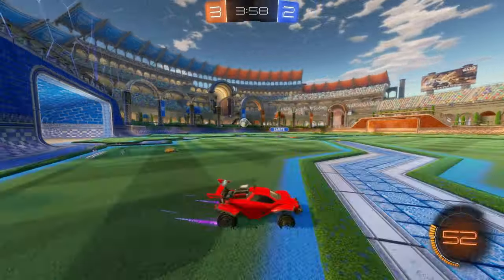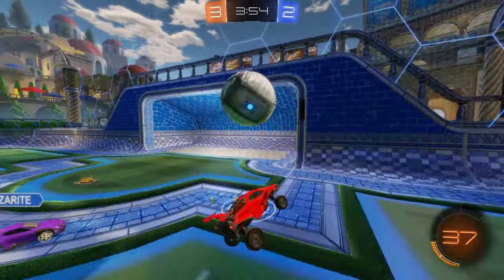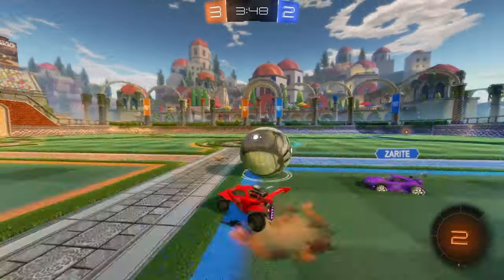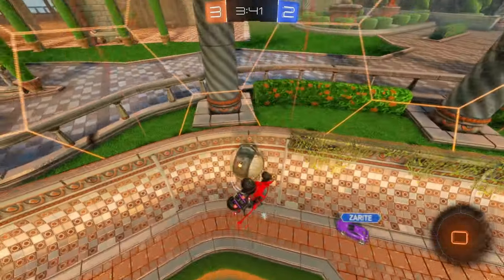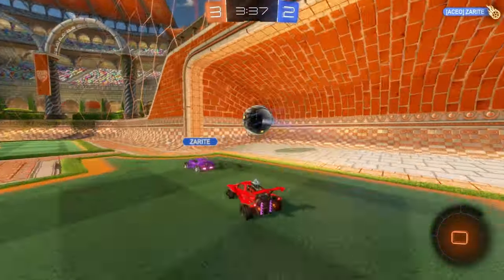For training, just hop in free play — there aren't really training packs for it, but you hop into free play, mess around, and figure it out. All half flipping is is canceling out your back flip and then rotating your car so the wheels face the ground. There are a lot of tutorials on YouTube — I recommend checking some of those out.